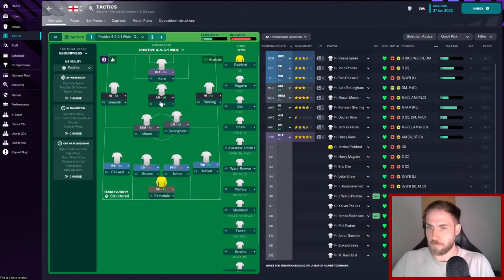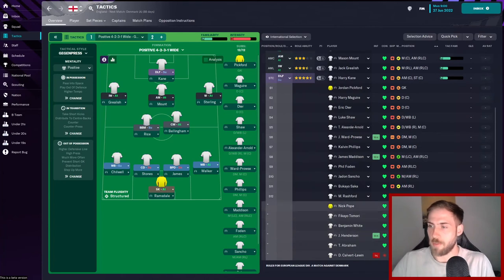Our bench for now: Jordan Pickford in goal as first substitute. Then Harry Maguire, Eric Dyer, Luke Shaw, and Trent. James Ward-Prowse, Kalvin Phillips, and James Maddison to keep the midfield busy. And in terms of wingers and strikers to flow in and out, I've got more wingers than strikers — Foden, Sancho, and Saka as options on the wings. And then Rashford at the moment is my striker option up top. I actually prefer him off the left-hand side, so I prefer him as a winger, but he'll be my bench striker for the time being.